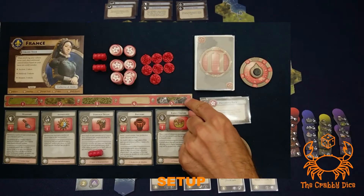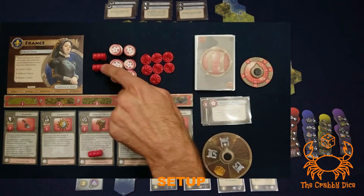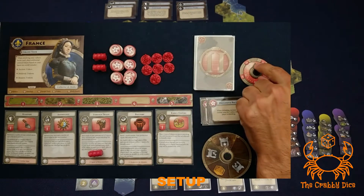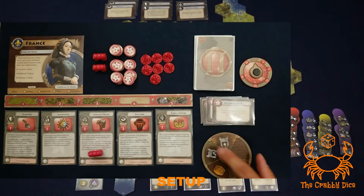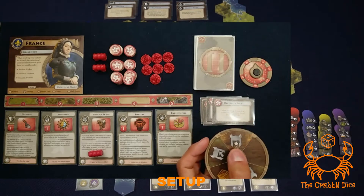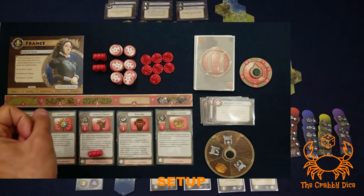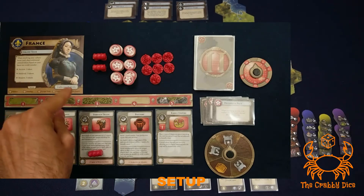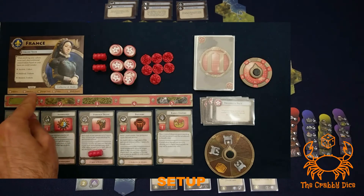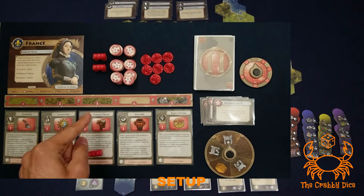Next, set up the player board area. Give each player their focus bar, which tells you what color you're playing. In that color you'll get your caravan tokens and cities. You'll have a deck of focus cards and your tech dial - make sure it's pointing to zero. You'll have four diplomacy cards. Figure out who the first player is and give them the dial, making sure it's pointing to the helmet with the star.